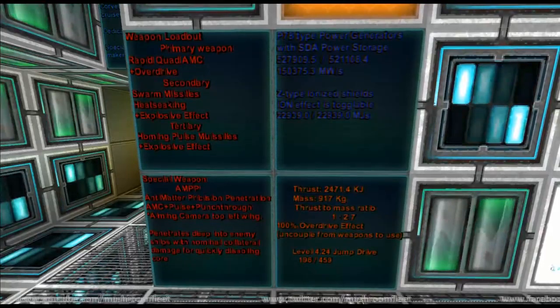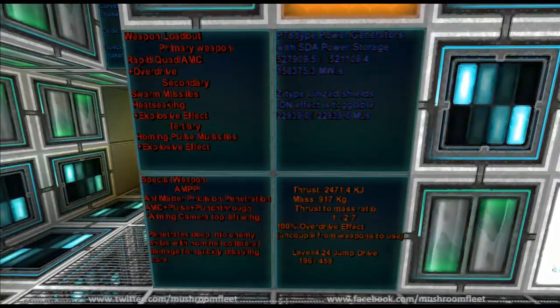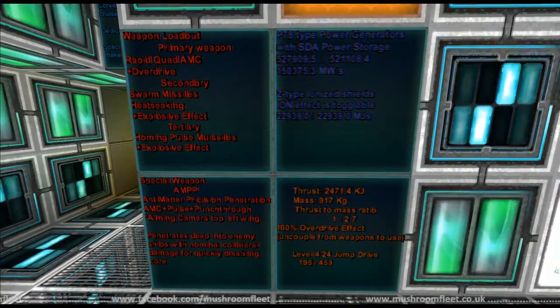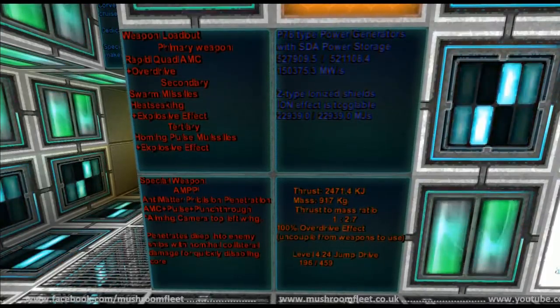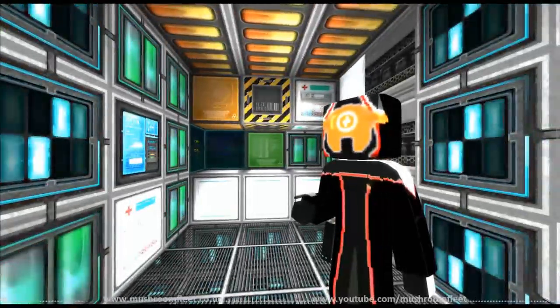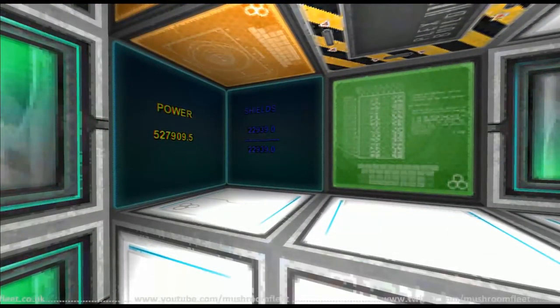Basically you've got all these different readouts — I'm just going to leave the screen there so people can see what's going on. We've got some extreme precision penetration weapons going on down here. It penetrates deep into enemy ships with nominal collateral damage — that's what it says, and that's the idea.